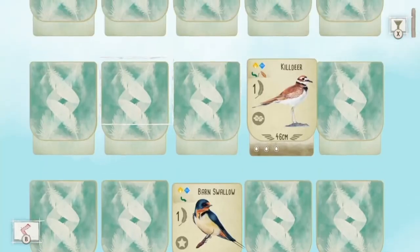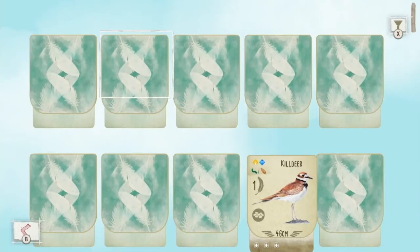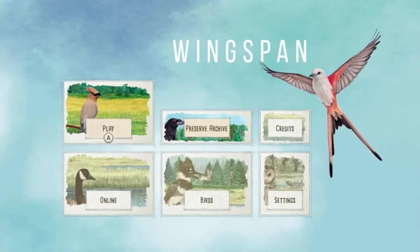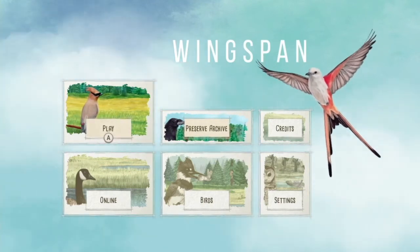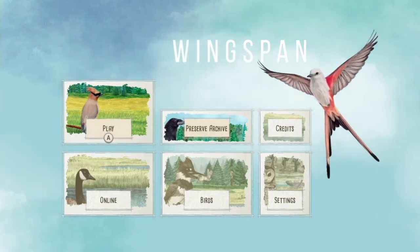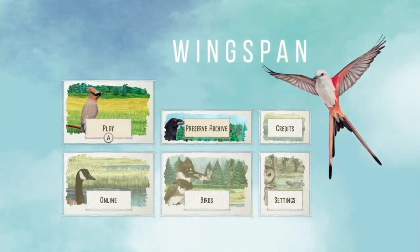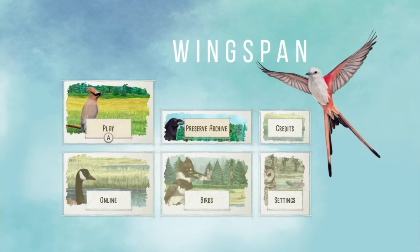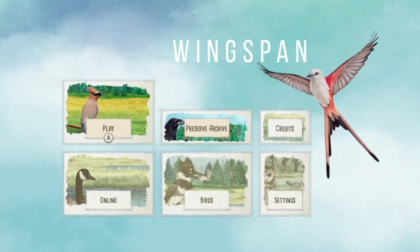Carcassonne is out there, Catan is out there, Pandemic is out there, Munchkin is out there — although it's not really Munchkin, it's like a dungeon crawler — and Sagrada is out there, which is a fantastic game. Somebody brought up that the version of Catan was not very good, and I will agree: the Switch version of Catan is not good. Don't base your board gaming on the Switch off of Catan. Carcassonne is a fantastic port, Sagrada is a fantastic port — I have both on my iPad but I'd rather play them on the Switch. And Wingspan — it's on Steam, it's on Switch.